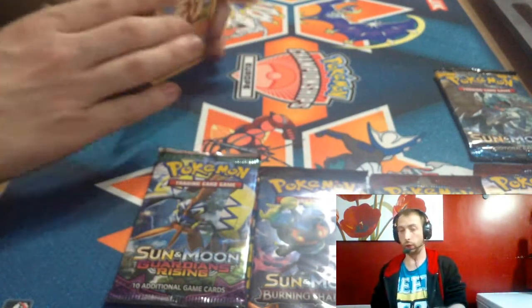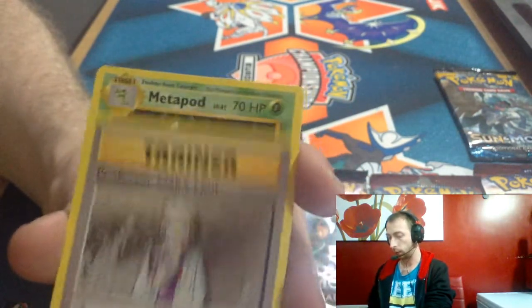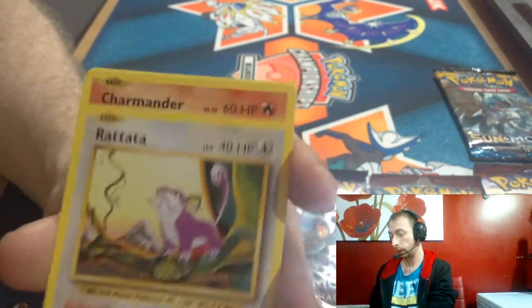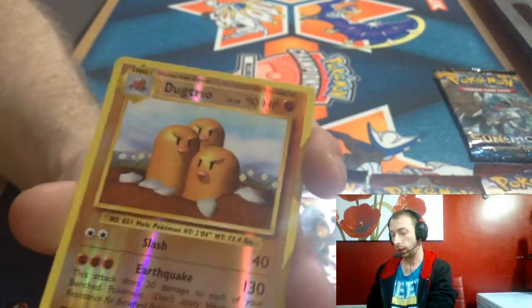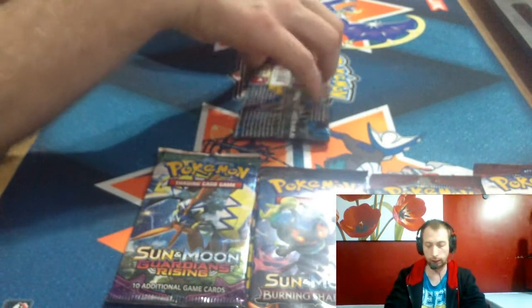One, two, three, four. And we got an Arcanine in the Evolutions pack, a Brock's Grit, Professor Oak's Hint, Metapod, Gastly, Diglett, Rattata, Charmander, Psychic Energy, and a Dugtrio reverse artwork. Now on to the Sun and Moon, the latest set, guys.